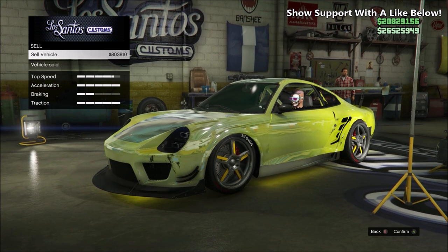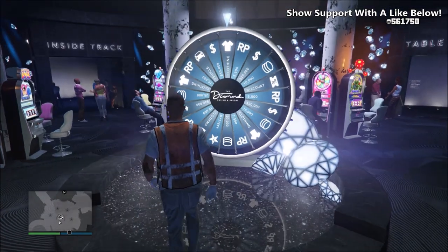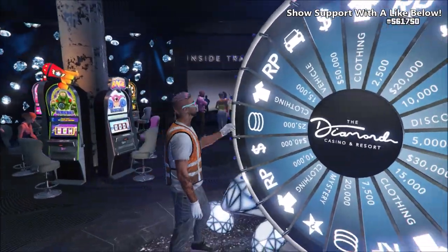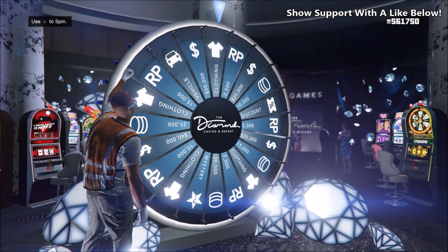In order to win this car for free, all you have to do is start an invite-only session. The reason we want to do this is so the lucky wheel is at the reset point, exactly like you can see on screen. The timing is very important with this new method.